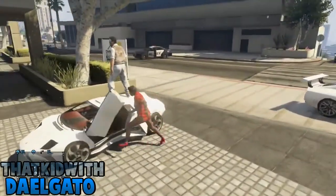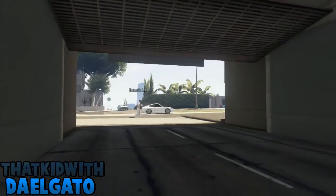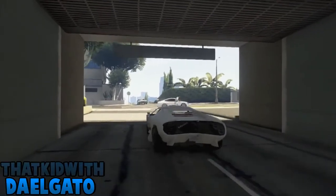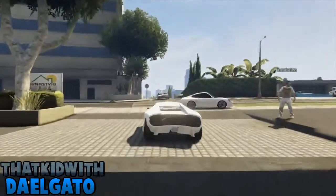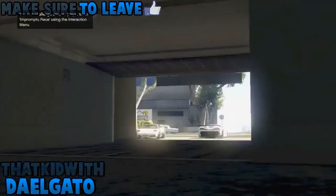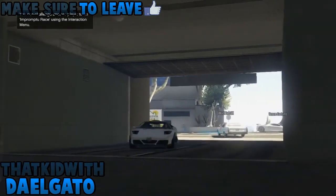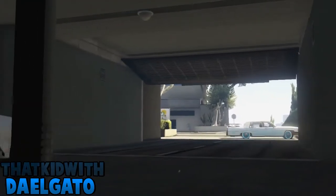If you cannot store it afterwards, just get a friend to destroy it. Then call Mors Mutual Insurance and it'll be in your garage — and then you will have it. Hope you enjoyed this video, subscribe for all the best GTA 5 content and a lot more, and I'll see you in the next video guys.